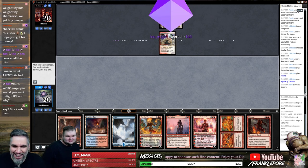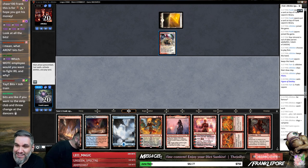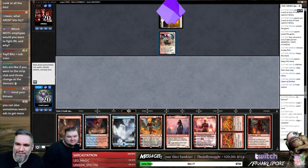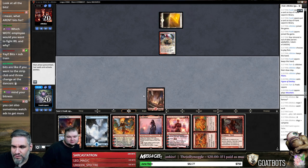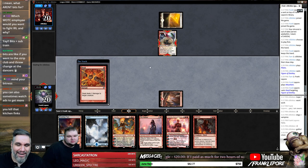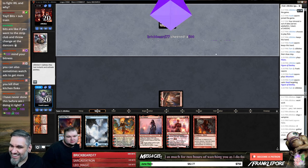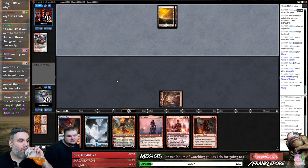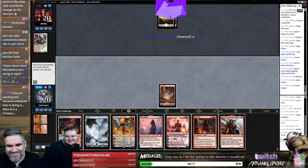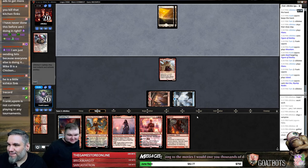Unseen Specter Amp — thank you guys so much! Which Planeswalker would you want to fight IRL and why? That is an interesting question, let me think about that. I'm going to kill this Figure of Destiny now — mind your business. Because if they go untap, pump with one mana, then have Mana Tithe, we don't get to kill it, which is really sad. I called it a Kitchen Finks — I meant Kithkin, I was thinking Kithkin, and it's a Figure of Destiny.